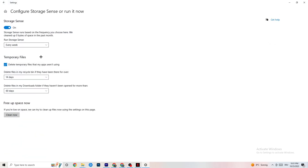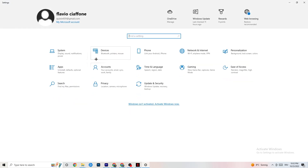Go to 'Storage' and click 'Configure Storage Sense.' Copy my settings: every week, 14 days, 60 days — then click 'Clean Now.' This will help your PC clear out temporary files that aren't being used. I won't do it now because it takes a while, but go ahead and do it on your end.